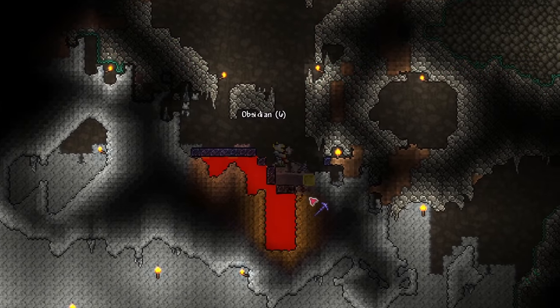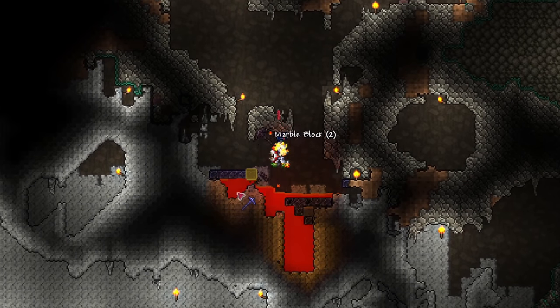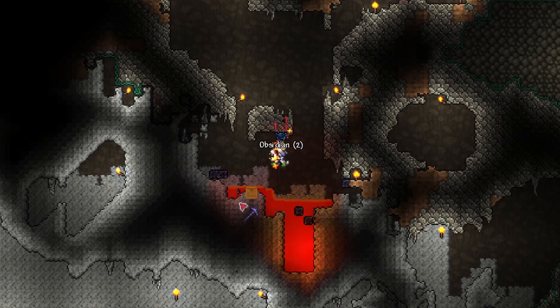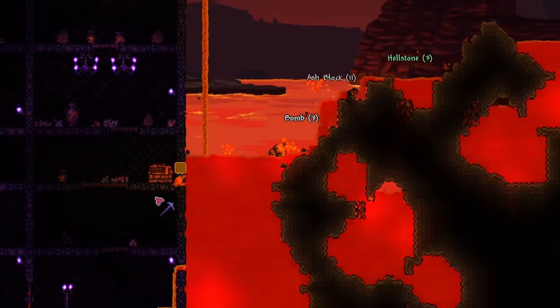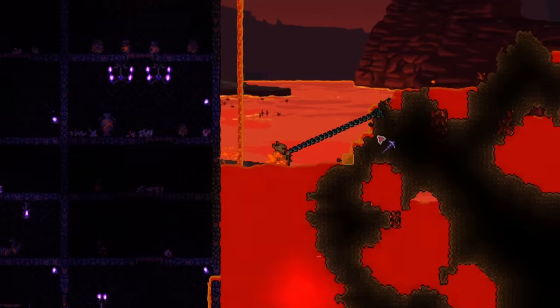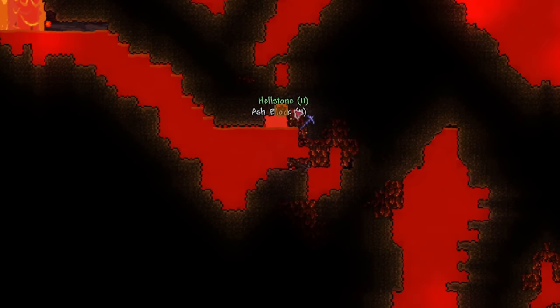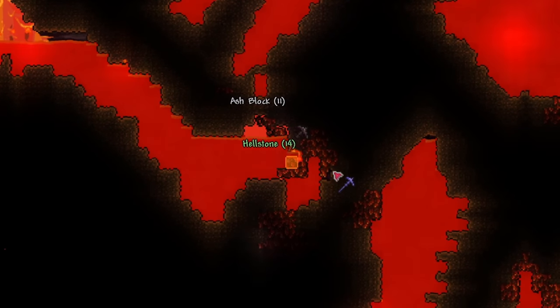I recommend entering the Underworld to mine Hellstone. You will need an Obsidian Skin Potion, which is made from Waterleaf, Fire Blossom, Bottled Water, and Obsidian — which is formed when water meets lava. With the potion consumed, fearlessly jump into lava to mine Hellstone Ore. Remember to pick up a Hellforge as well, which will allow you to smelt the ore. Once you're done, return home and smelt your Hellstone bars, which will require 1 Obsidian each.